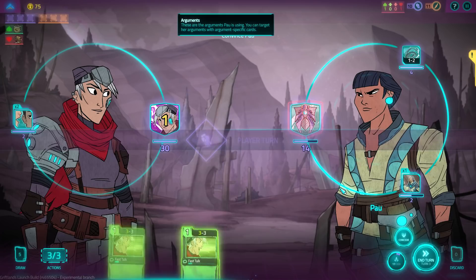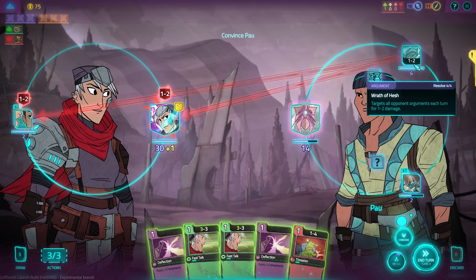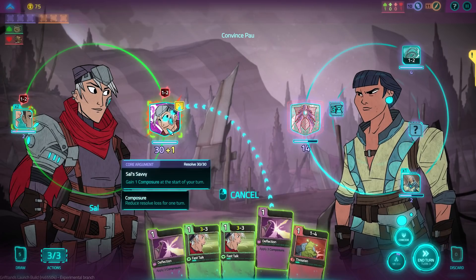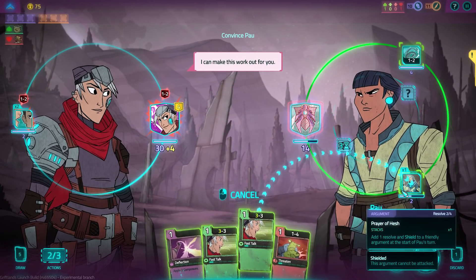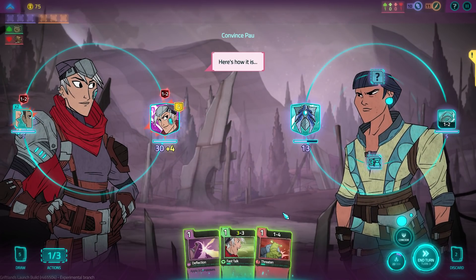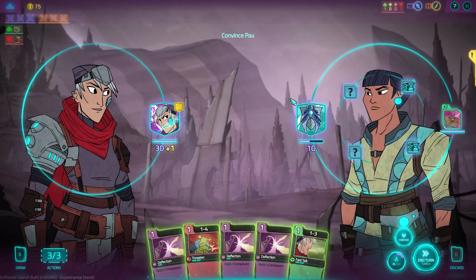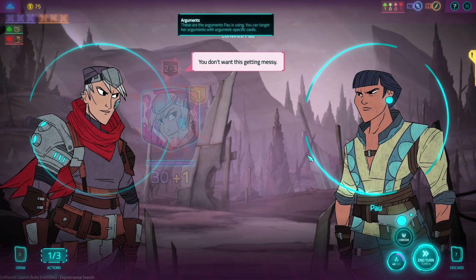They're going to get their buff from Prayer of Hash, which is fine. One argument is being shielded — cannot be attacked — so we need to take that out first. We add composure to make sure we don't take damage. All diplomacy cards dealing maximum damage means we can knock this out quickly. We'll eat a small hit — not really too big of a deal. We blocked it, that one went down, perfectly fine. They've got nothing else in the field, so now we can go straight into attack mode and knock it out. We won without taking any damage whatsoever.